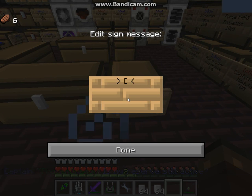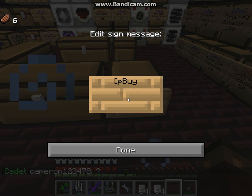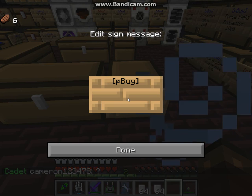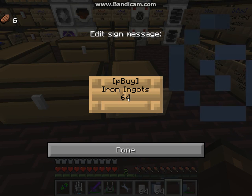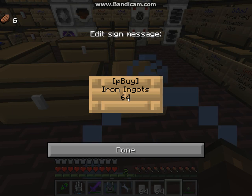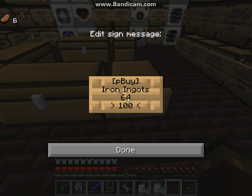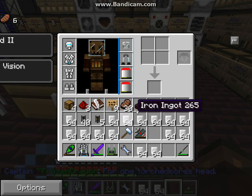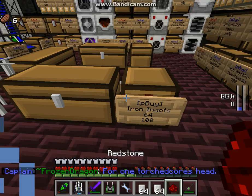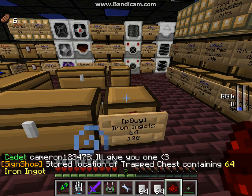Shift right-click the chest. In the first line you have to write 'pbuy'. In the second and third lines you can describe your trading good — for example, 'iron ingots' and '64'. In the last line you have to write the price you want — let's say 100. Done. As you can see, nothing is highlighted in blue, so you will need the redstone.